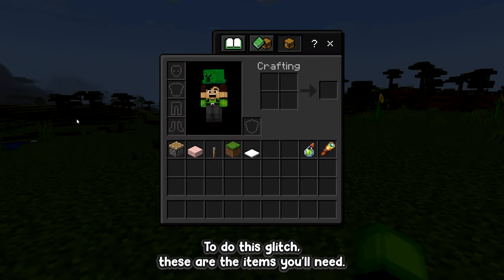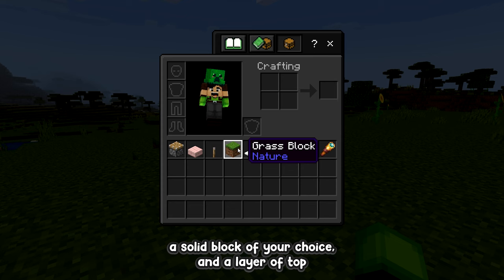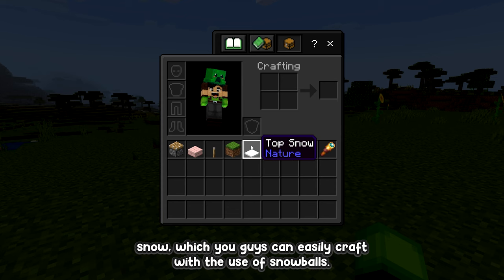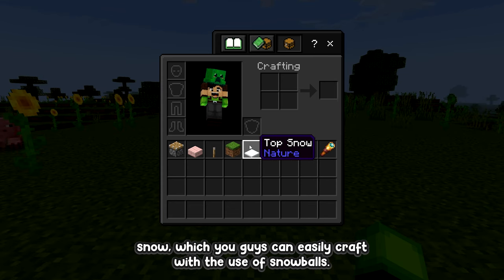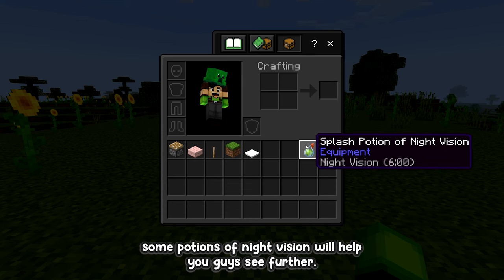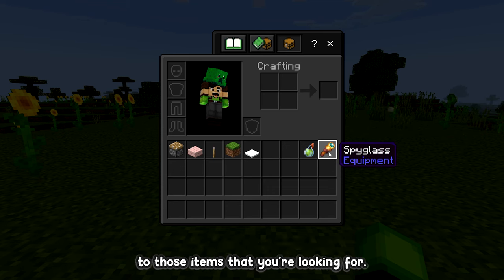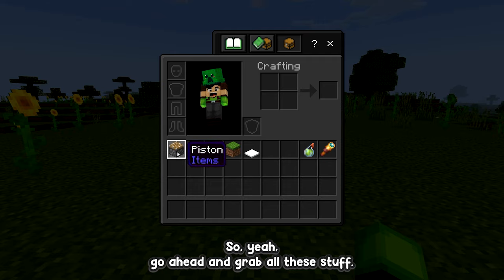To do this glitch, these are the items you'll need: a piston, a slab of any kind, a lever, a solid block of your choice, and a layer of top snow, which you can easily craft with the use of snowballs. If you want to increase the efficiency of this x-ray glitch, some potions of night vision will help you see further, and a spyglass will help you zoom in to those items that you're looking for. Go ahead and grab all these items.